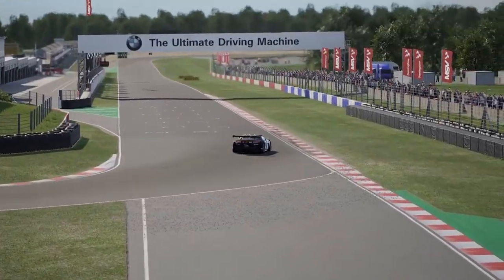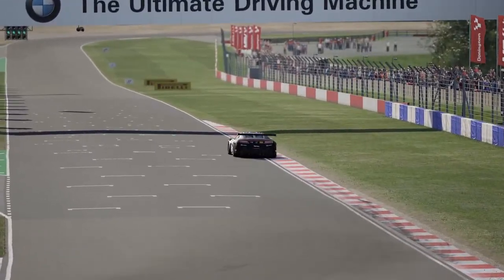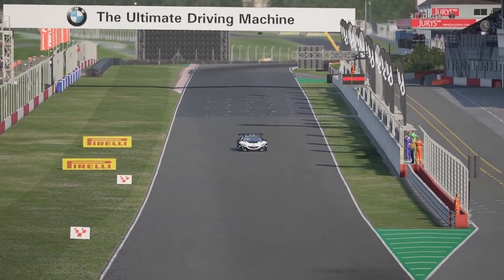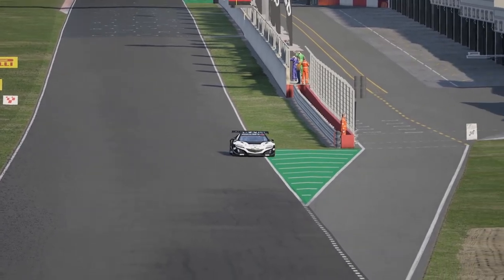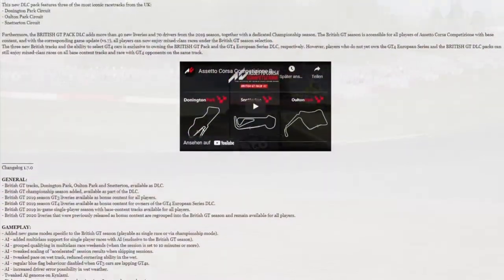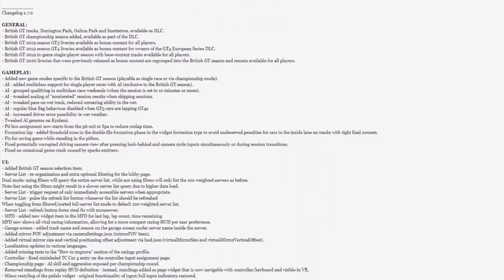Almost a full year ago, Kunos published an updated roadmap for Assetto Corsa Competizione's planned future. Included was also the British GT pack, which was set to release around the beginning of 2021. And this week, the time has finally come for it to be published.